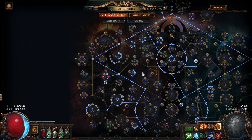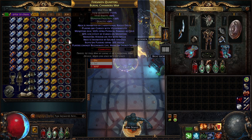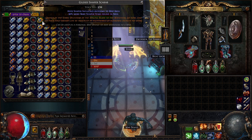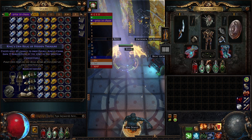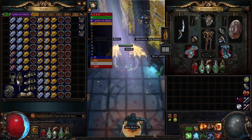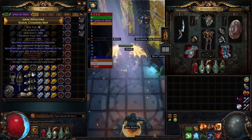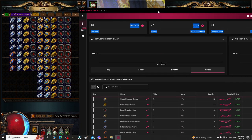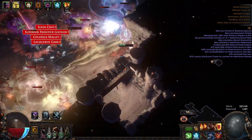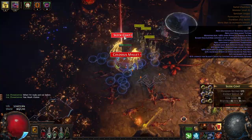All of these maps are alched, chiseled, and corrupted. They contain harbingers, blight, and shaper, and we're going to try to maximize gold at the end of each run. Let's see how much all this cost before we start so we know our investment. The investment is 666 chaos orbs, or two divines and 166 chaos orbs. We also got more six links — nice.